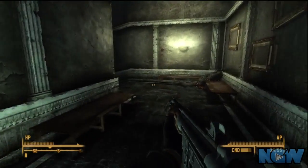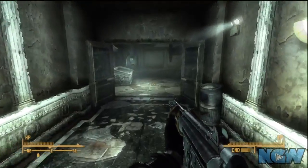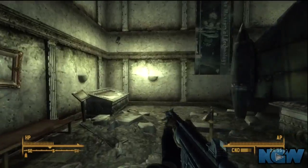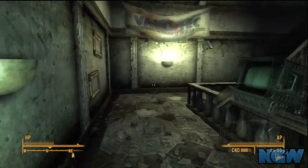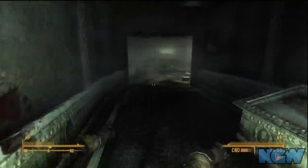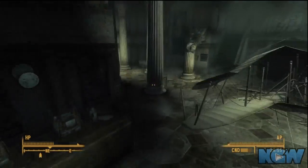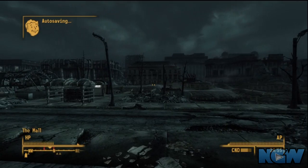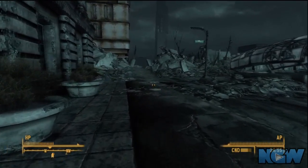So we're leaving the Museum of Technology, heading back out into the mall and then to the Washington Monument. You're going to want to be careful. I have a Stealth Boy that I'm going to be using to make my way safely to the Monument, but if you don't have one, I recommend sticking as close to the wall as possible and crouching.